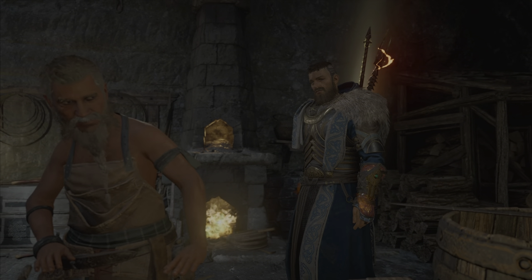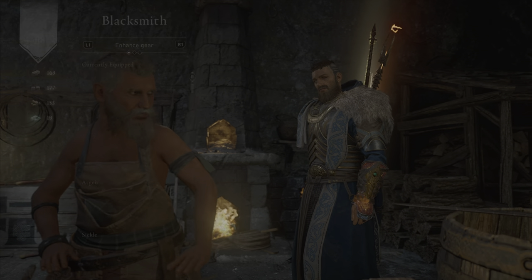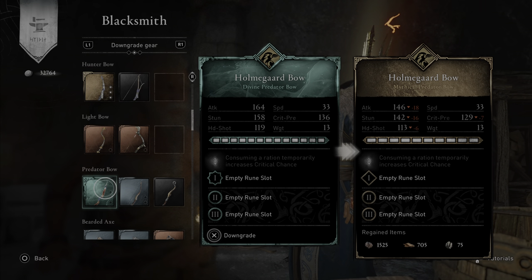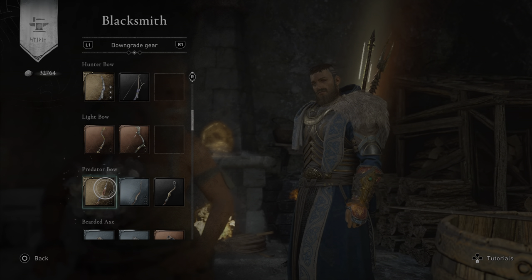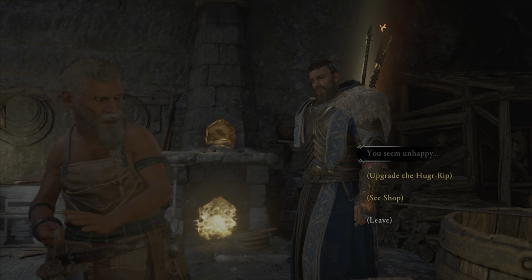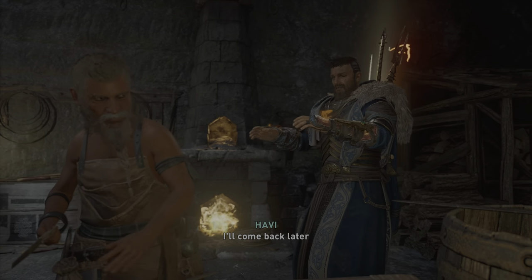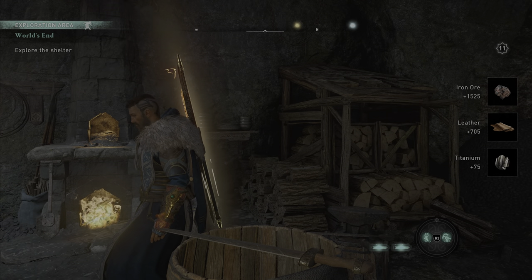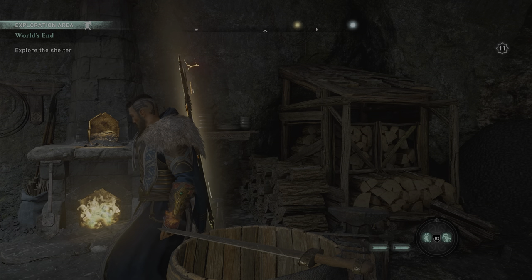Let's speak to him again just to show you that it is still there. Go down to C-Shop, go to Downgrade Gear, scroll down, just using that Predator Bow — look at that, perfect. We can do it again and again as many times as you like. Just leave the conversation, save, reload. Come back — unlimited materials.